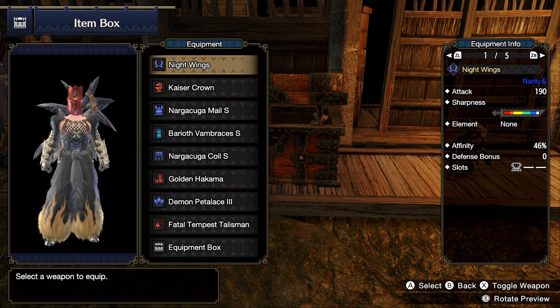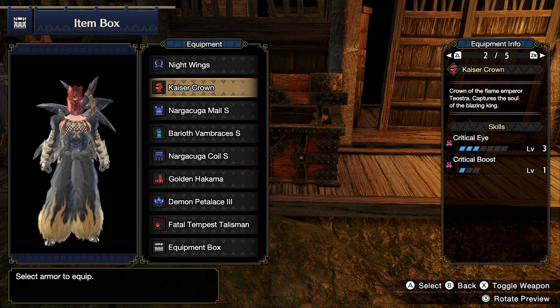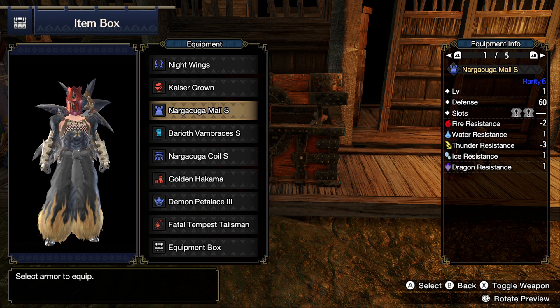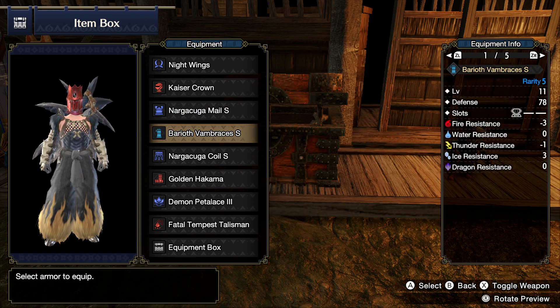For the slots, it has one level 2 decoration slot. For the helmet, I have the Kaiser Crown, which has one level 1 decoration slot, Critical Eye at level 3, and Critical Boost at level 1. For the chest piece, I have the Nargacuga Male, which comes with two level 1 decoration slots, Evade Window at level 1, and Critical Eye at level 2.